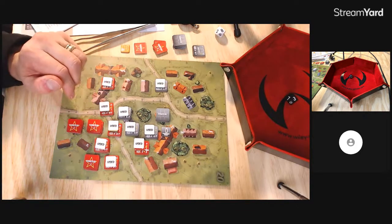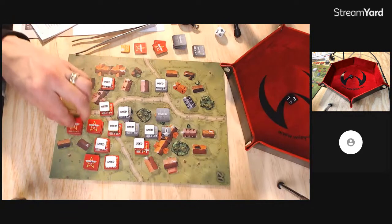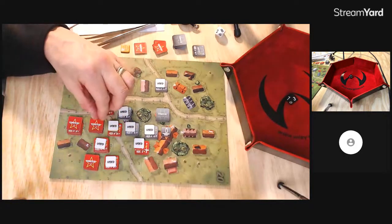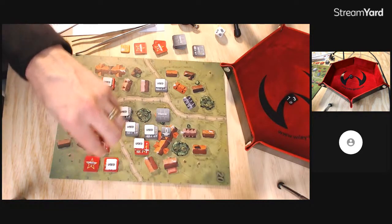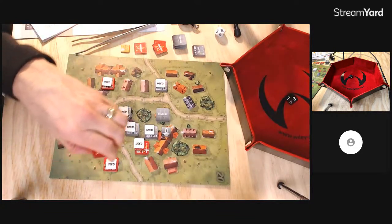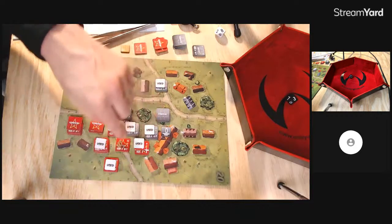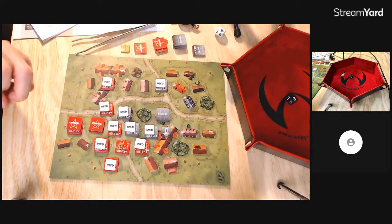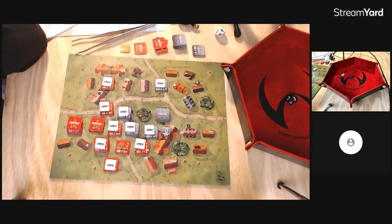So I kind of messed up my count of using my commands because I needed to go four, four, and three. The Soviets have one, two, three, four, five units left — so I'm going to use four this turn. This is when I wish I had bypass movement like in ASL. It's going to be one, two, three, four, five — okay so he can move in there. This guy can final op fire on him — it's seven minus two, so five. Oh my gosh, this final op fire is pretty crazy.